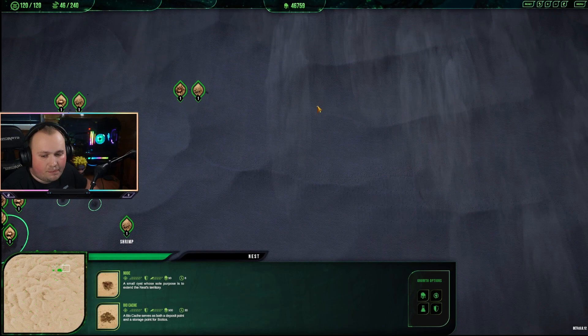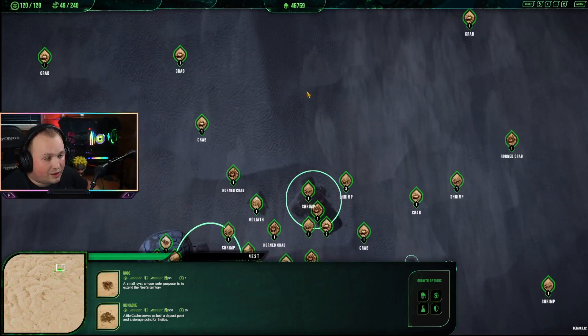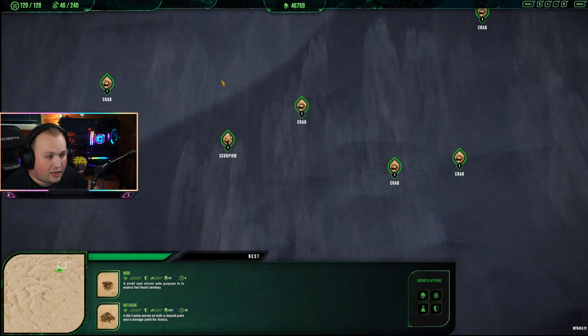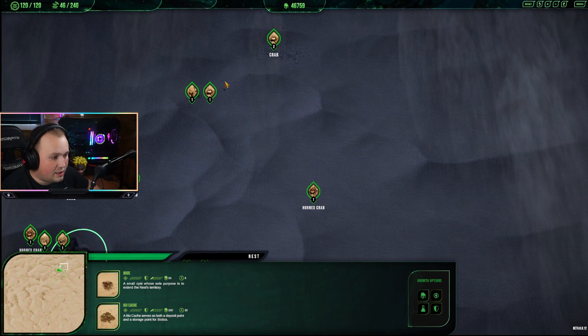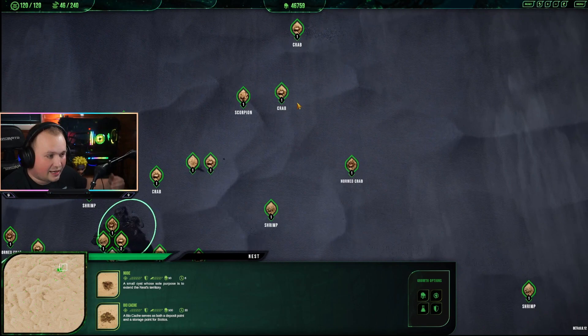Aliens also got a nerf to their hive spire and thorn spire: health was decreased by 50%, from 10,000 to 5,000. Alien commanders used to spam these and they were hard for infantry to take down. This makes human infantry more valuable in attacking and defending against alien outposts, and hopefully we'll see players being more aggressive rather than constantly playing defensively.